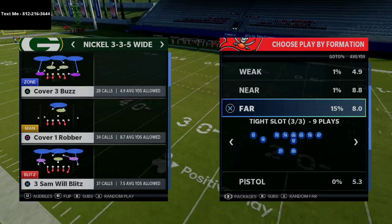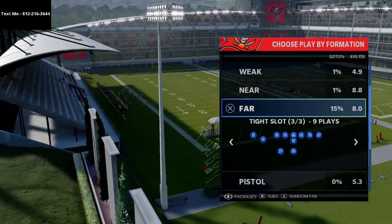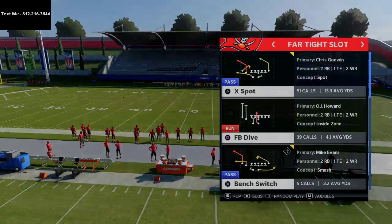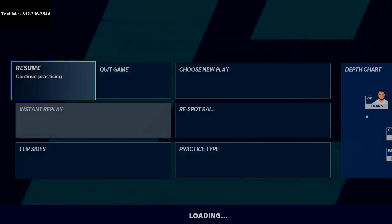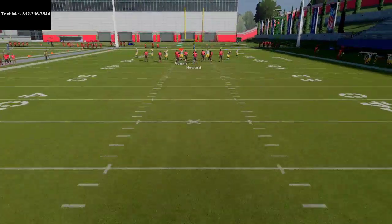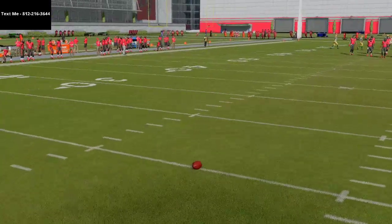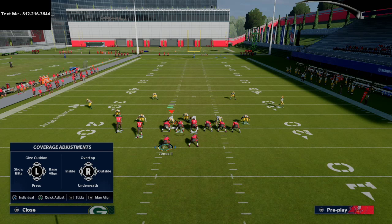We're going to work through a couple of different coverages, primarily some mabel coverage. The play we're breaking down today is X Spot — one of my favorite plays in Madden 21. I'm going to back the ball off to give myself a little more space, and we'll show you this route combination. You can be on the short side, wide side, or near side — it doesn't really matter too much.